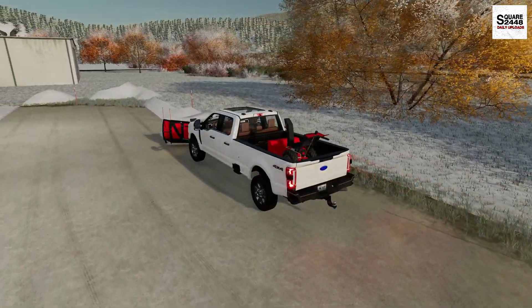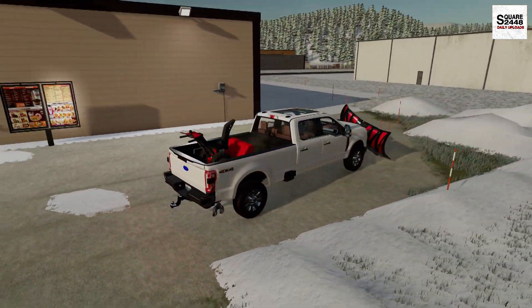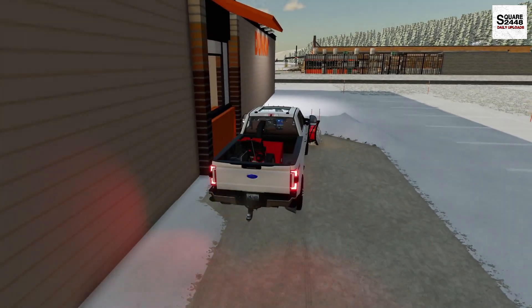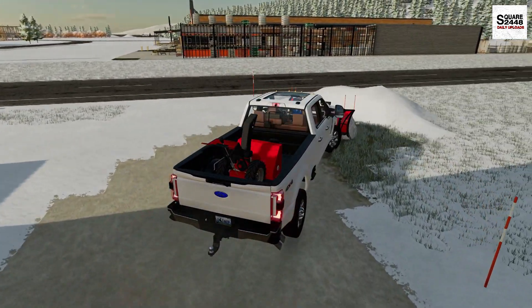Like I mentioned earlier, having a V-plow with big wings like this is super helpful. Just look at all the snow we are moving — no problem. That is super helpful for us. That means we're more efficient and we can get a lot more plowed in a shorter amount of time.